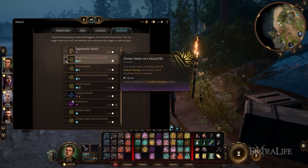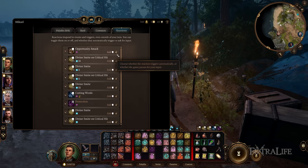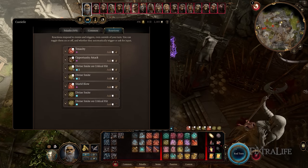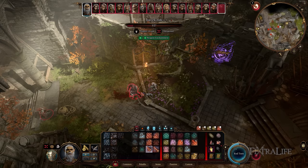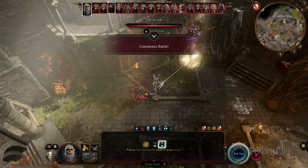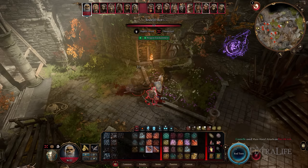For new players, I strongly recommend going into your reactions, ticking everything on on the left side, and ticking everything to ask on the right side. This will make the game prompt you for every possible reaction — both those that cost a resource and those that don't. Over time you'll learn what triggers each one, and you'll eventually figure out which ones you always want to use. You can then untick ask on those so they happen automatically, and only keep ask on the ones where you want to make a decision.